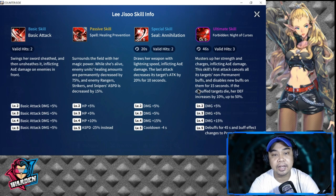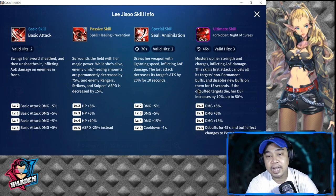Most people think she's overrated, but I think she's going to be good for your teams. Let's move on to her special skill — Annihilation. It has a 20-second cooldown, two valid hits, draws her weapon with lightning speed inflicting AOE damage, and the last attack decreases the target's attack by 20 percent for 10 seconds.